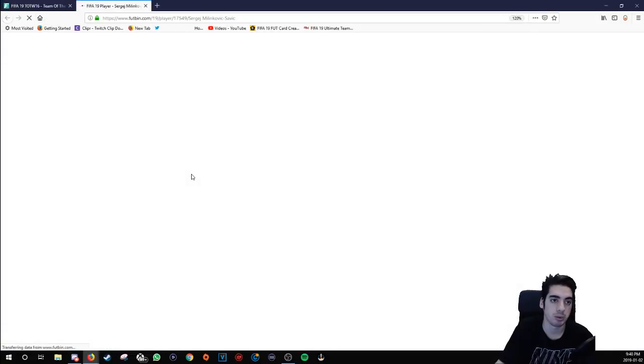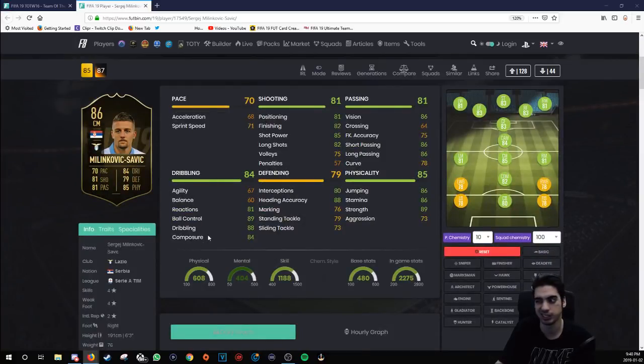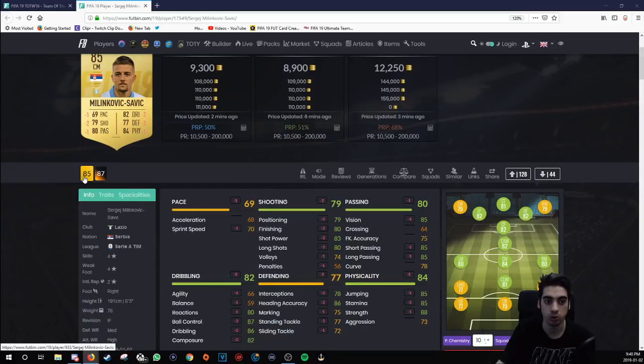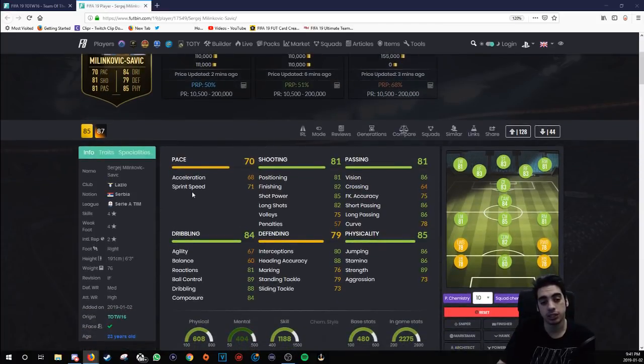Milinkovic-Savic is another one people would want me to review. Center-mid-wise, he's the type of player that's kind of similar to Pogba — 4-star, 4-star weak foot, same as Pogba except for the 5-star skill moves. 68 acceleration. In comparison to his regular card, they didn't touch it too much. But I still think it's an informed card worth getting at 108k. 68 acceleration, 71 sprint speed, 67 agility — those are 4 huge frailties in the card, but it's still a solid card.